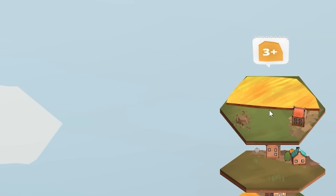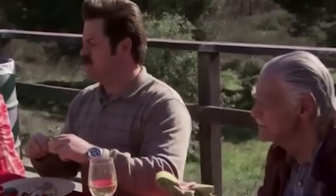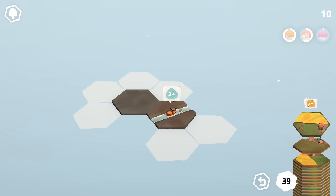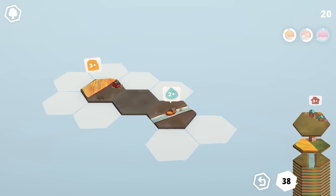This next tile has two edges of grass, one edge of housing — like villages or towns — and three edges of what I initially called cheese, but they are actually hay fields or wheat fields, whatever you want to call them. For now, we'll just shove that there with one edge overlapping, so we get 10 points.